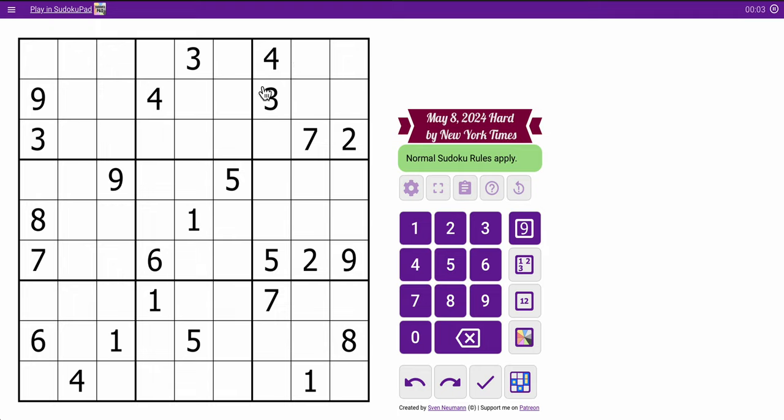Yeah, it tells you how out of it I've been with this persistent cold that I've been fighting. But here's some 4s in rows 1 and 2, and here's a 4 in column 2. That places the 4 in box 1 — actually, it places it in box 4 right there.